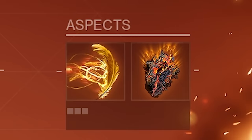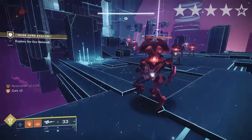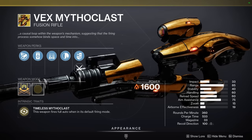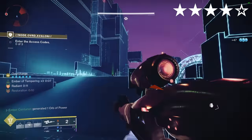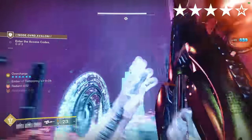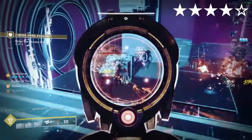Rain of Fire. Solar. Aspects: Icarus Dash, Touch of Flame. Fragments: Tempering, Mercy, Solace, Imperium. Final blows with a fusion rifle make you Radiant. We pair this with Vex Mythoclast, which is a primary ammo fusion rifle. Additionally, using Icarus Dash will refund your equipped weapon ammo, which can net you some pretty substantial DPS. Honestly one of my favourite builds in the game since I don't often get to use Vex Mythoclast.